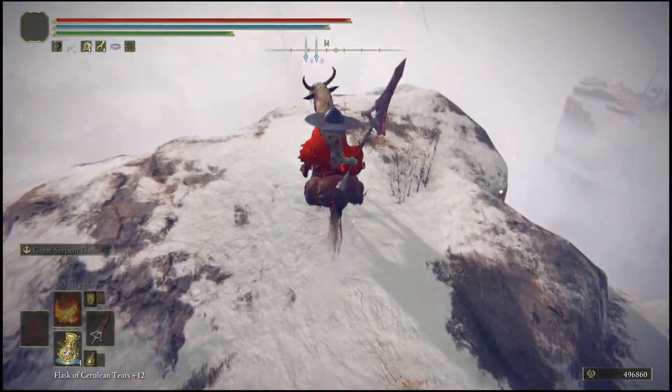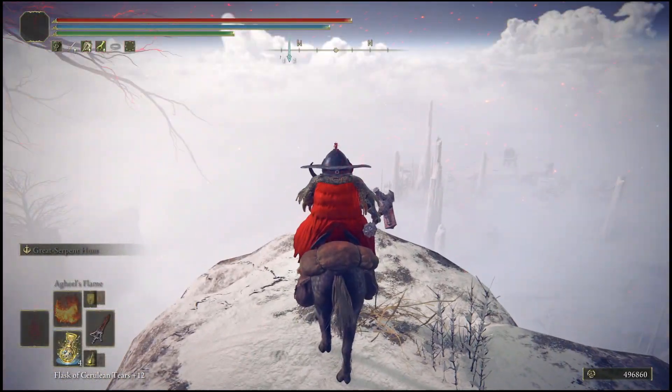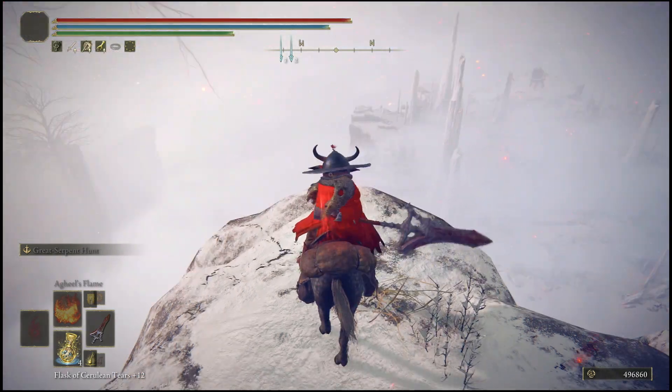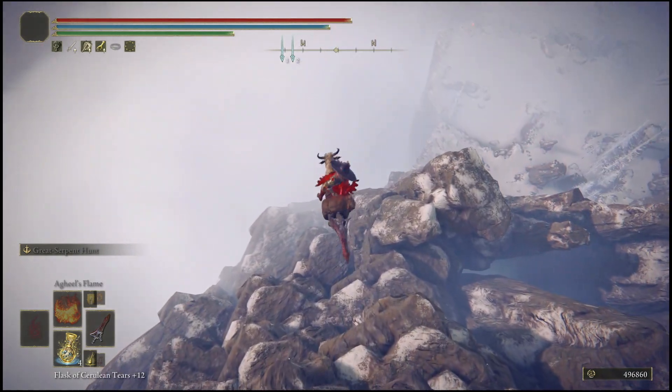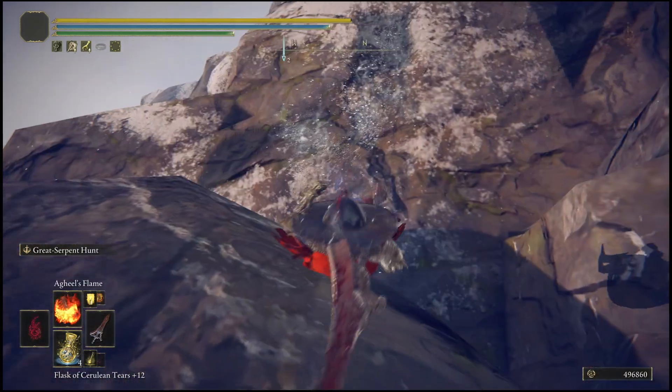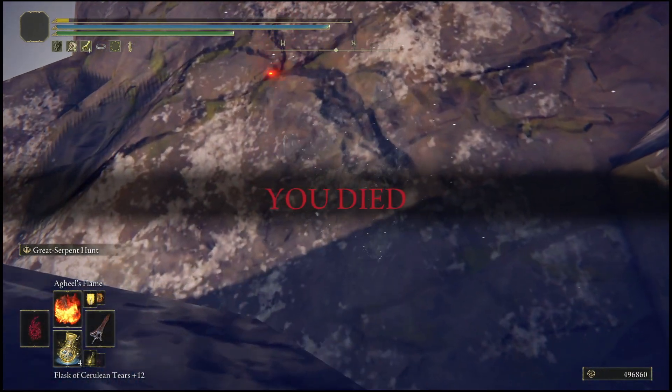Once you get to this cliff, jump towards the middle as I'm going to show you, performing the delayed double jump. You should land in between some rocks if you've done it correctly, and it will look exactly like what I'm showing on screen.